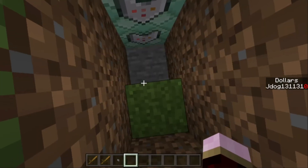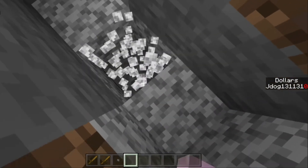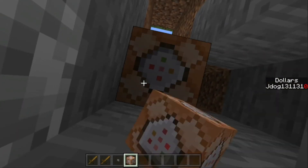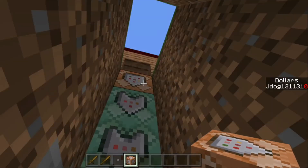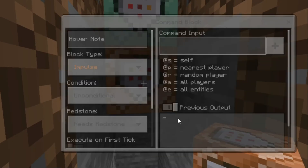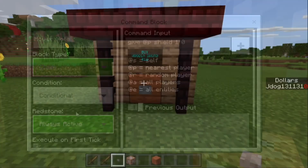You can add more items by extending the chain downward. For example, adding a shield: place another command block below, facing down in the same direction. Open it and type: give @p shield 1. Then change it from impulse to chain, unconditional to conditional, and set it to always active.